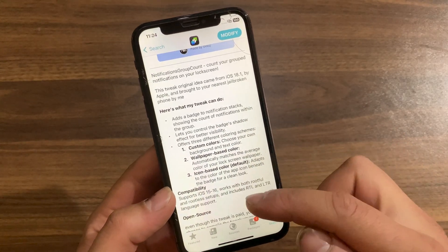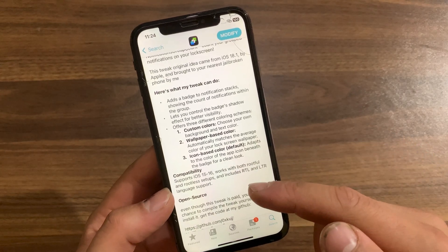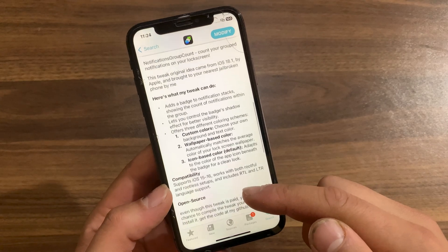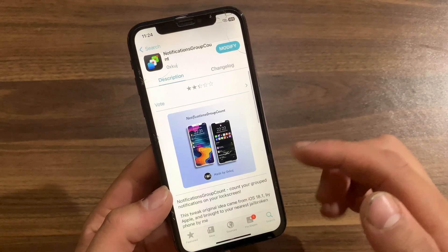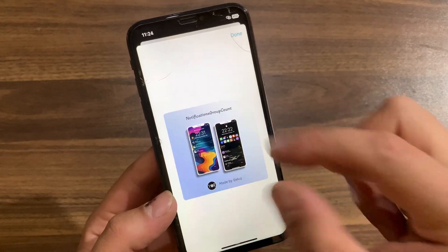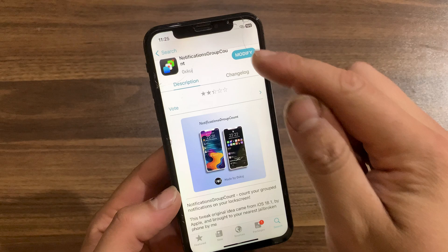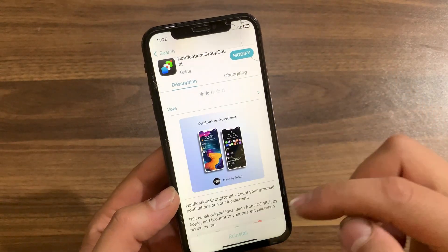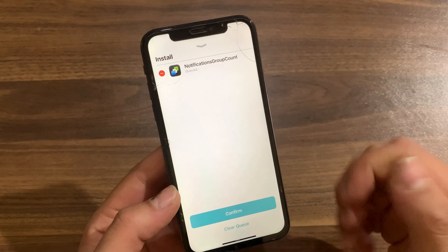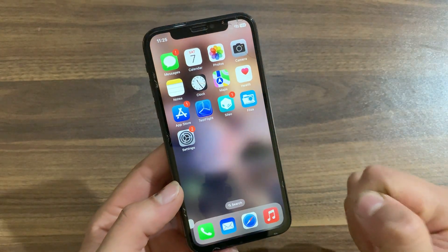Inspired by the notification experience in iOS 18.1, Notifications Group Count groups notification banners from individual apps on the lock screen and displays a badge over the notification banner stack that shows how many of those notifications are from the respective app. Now just go ahead and install it — hit Modify, then Install. I've already installed it so I'm not going to install it again.